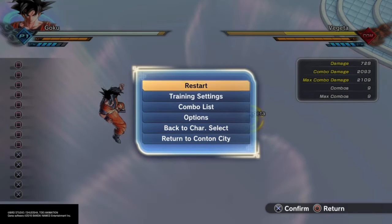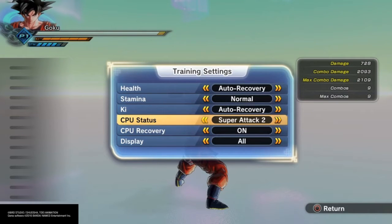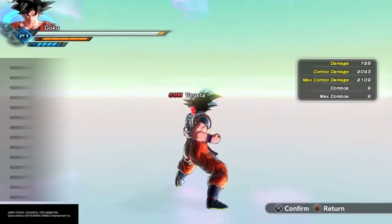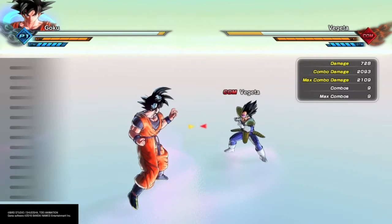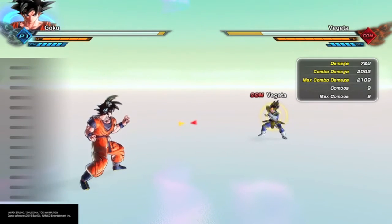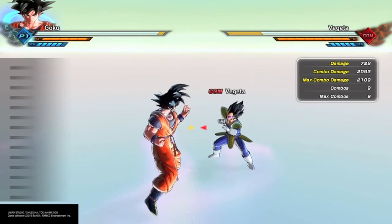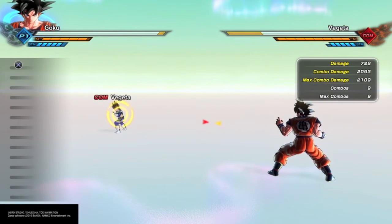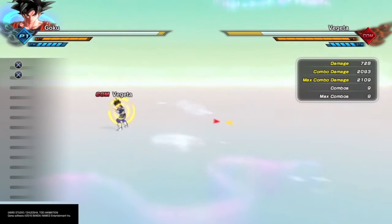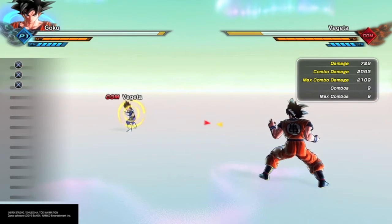Nine times out of ten, when you vanish, the other player will more than likely be ready to back attack you. So what do you do when they're about to back attack? You have a very important option — the back step. When you vanish and someone's going for the back attack, just back step. You can either do a back step or the back step manual vanish, which is much safer. You will find yourself never really getting hit using this method.